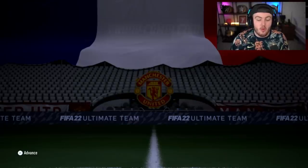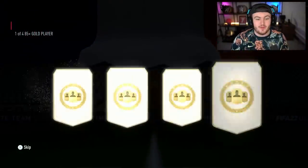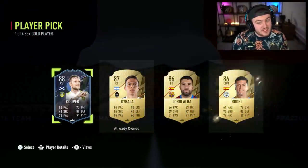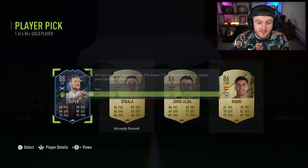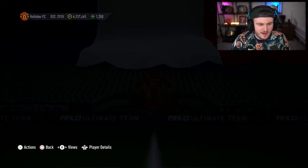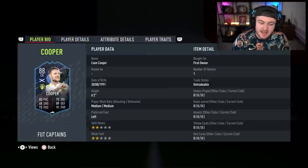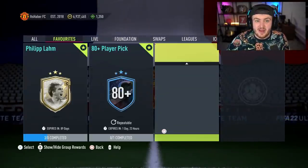I almost forgot that we got one more repeat of the 85-plus player pick, so I thought we could open this on my account before we jump on the share plays. We got a FUT Captains Cooper — I'm glad I did that. It's actually a really good 85-plus player pick. He's worth about 50k. But hey, there's also an untradeable decent Premier League CB from the icon swaps, so I'm happy with that.